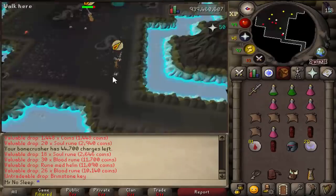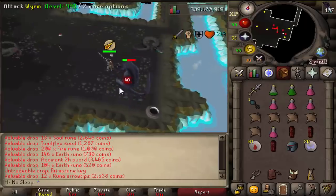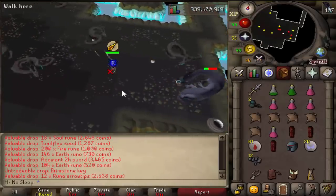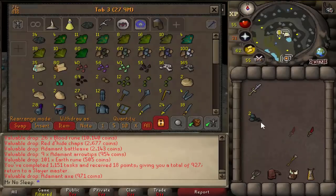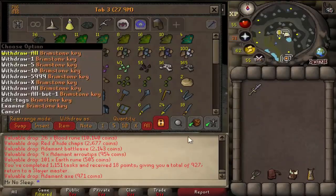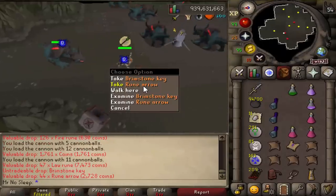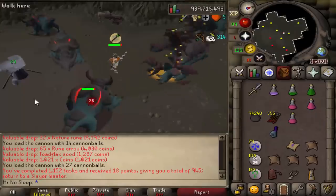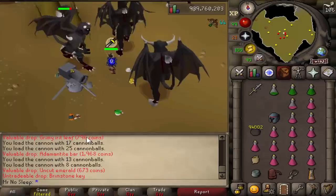I was on RuneLite of course the whole video, which was very helpful with the cannon spots as well as all the clue scroll puzzles and answers - it really just solves all your puzzles for you. Big shout out to RuneLite. As you can see, the bank tab was growing - I think we were over halfway into the video and we had over 36 brimstone keys at this point. My prediction going into this video was 50 brimstone keys for 50 hours.